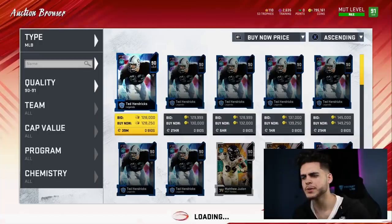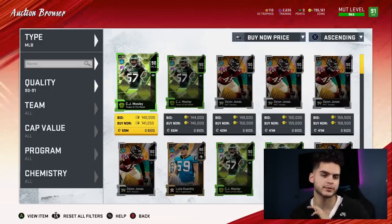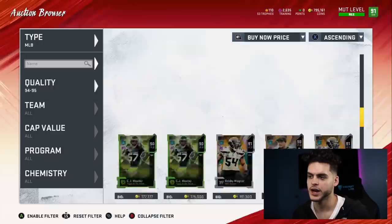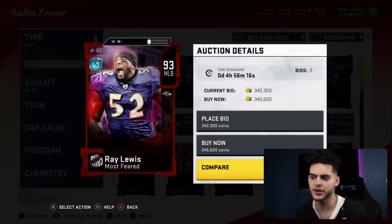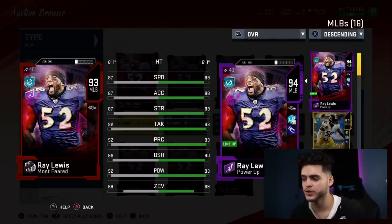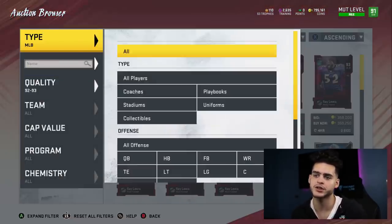At middle linebacker, we get so many free players this year. First, if you want to save coins, go Shazier and Devin White — Devin White from the Gauntlet Solos is an 89 beast, and free Ryan Shazier 93 is your team captain. But if you're going to buy, there's only one guy: Ray Lewis. His stats are insane — 88 speed, 88 acceleration, 88 strength, 93 tackle, 93 play rec, 90 block shed, 93 power move. He can block shed like a defensive end, stuff the run, hit like a truck. Ray Lewis is a monster all around.